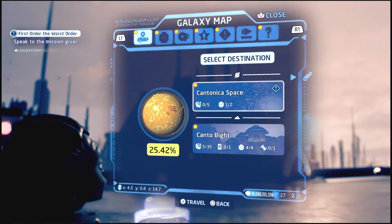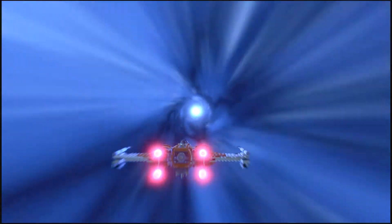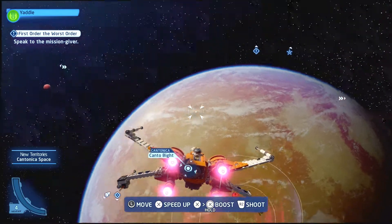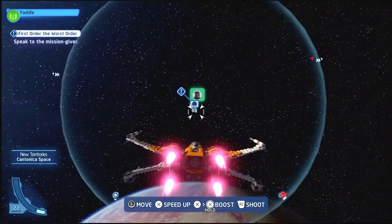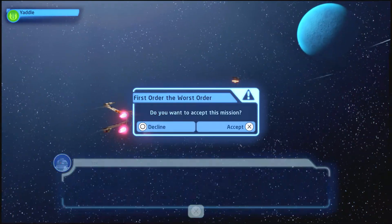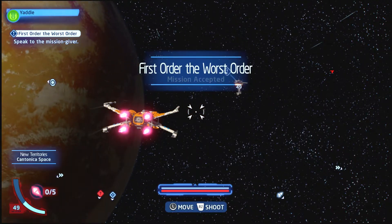The Tonika space. There's going to be some fighting in here. I think it's going to be here — yep. Is that a mission? Speak to mission giver. Mission accepted.